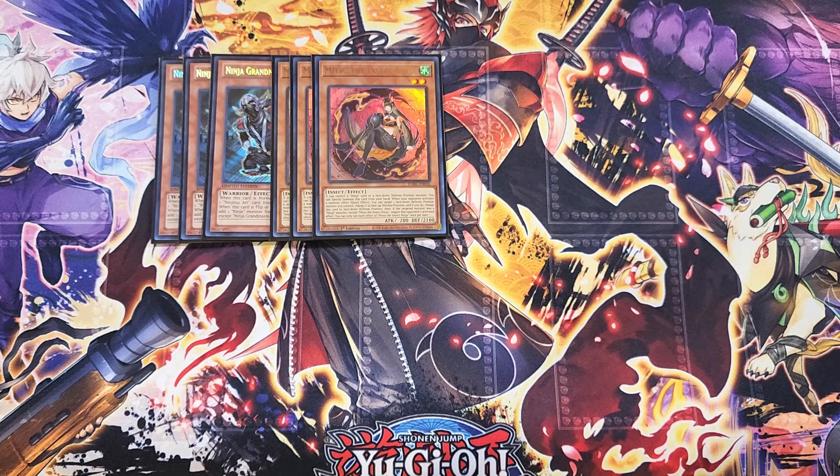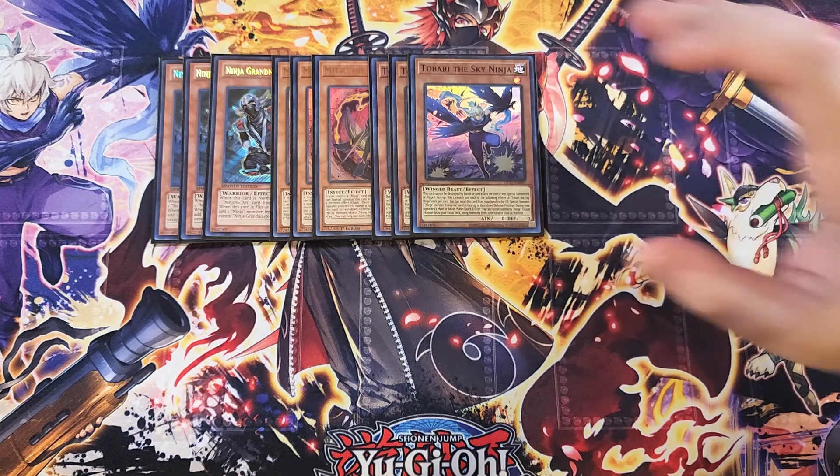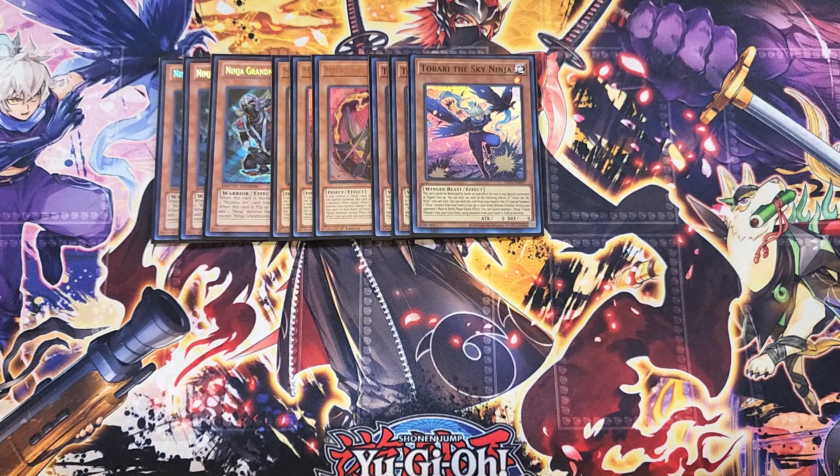We then play three copies of Tobari. Tobari is basically like a quick Polymerization, which is so cool. It's a really awesome three-of that lets you fusion summon during your opponent's turn. This card cannot be destroyed by battle or card effects the turn it's special summoned or flip face-up, and you can only use its effects once per turn. You can send this card from your hand to the graveyard to special summon a ninja monster from your hand in face-up or face-down defense position, but the main effect is during your opponent's main or battle phase as a quick effect you can fusion summon a ninja fusion monster from your extra deck using monsters from your hand or field as fusion material — basically making this card a walking Polymerization during your opponent's turn.